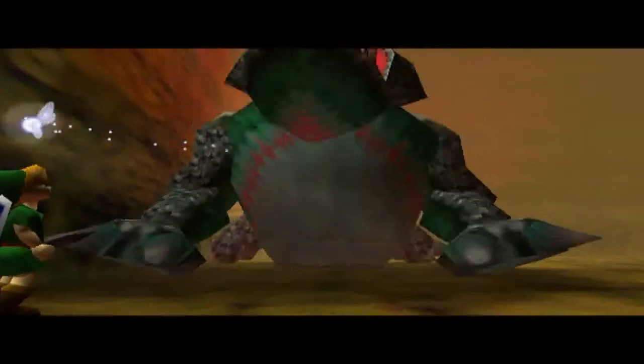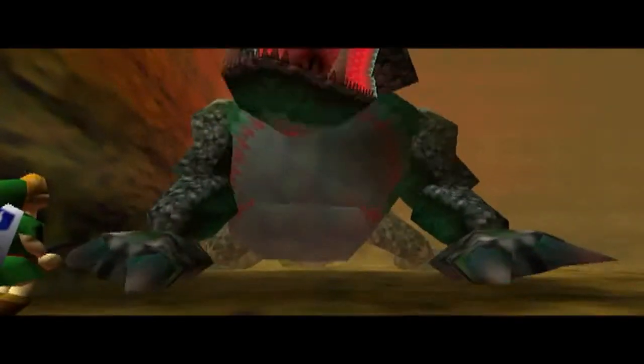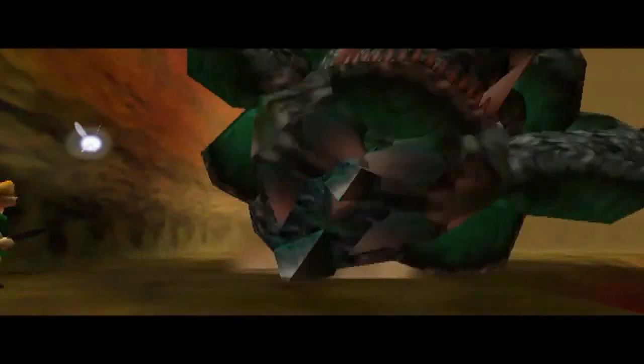And there we go, we won the battle. Epic battle of Infernal Dinosaur King Dodongo. It's really funny the way he dies — he just rolls in. He doesn't fall over, he rolls. That makes sense. Or not.